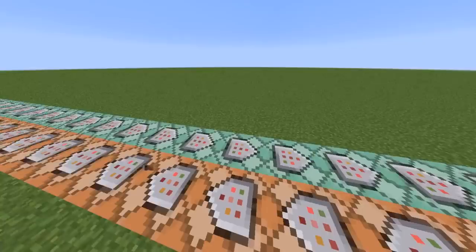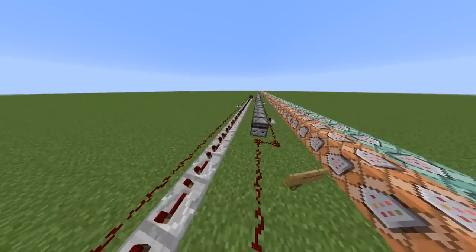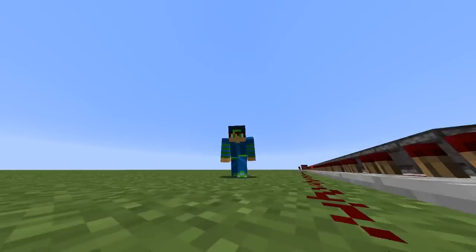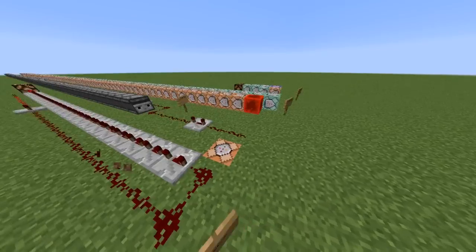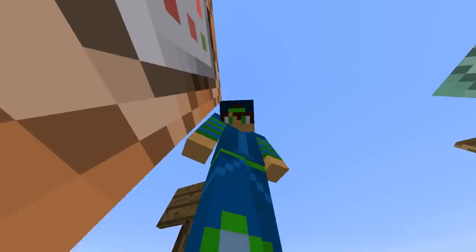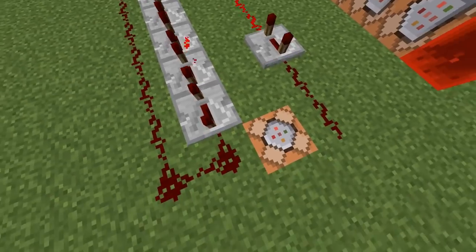I mean the three worst ways, and then the fourth one is the proper one. Many people on Discord ask me, Niko, how do you create scoreboards? I don't even know what scoreboards are. So I want to answer all of those questions, but I want to do it in a funny way. That's why we're gonna first create some stupid stuff with everything but scoreboards, and then use scoreboards to show how much easier it is. So we're gonna start with something really easy that you all understand: repeaters.